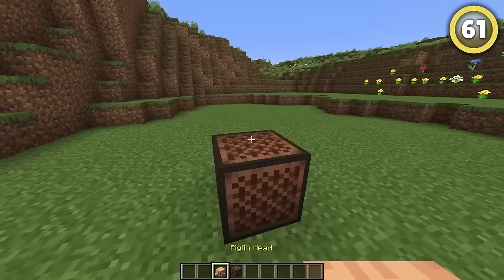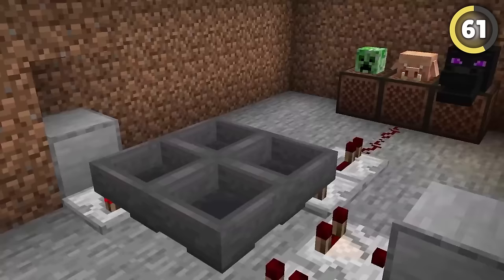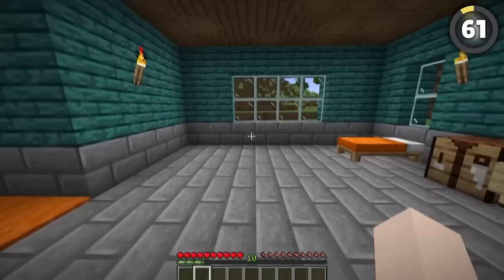1.20 added this awesome new feature that lets note blocks make mob sounds if you add the right head on top. This means you can set up a random redstone clock below someone's face and drive them insane with mob noises that they'll never be able to track down.